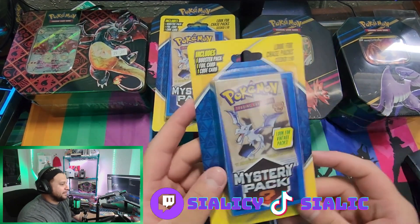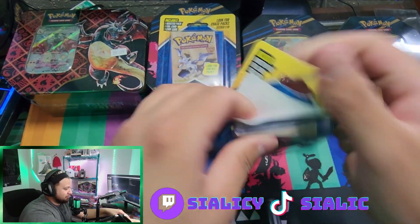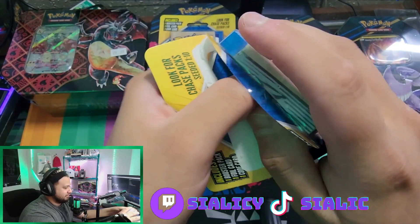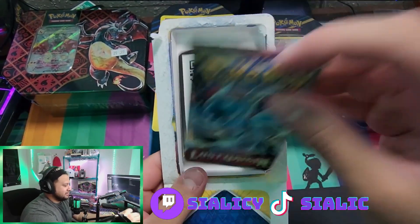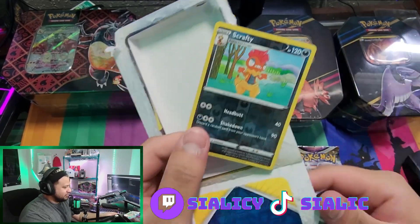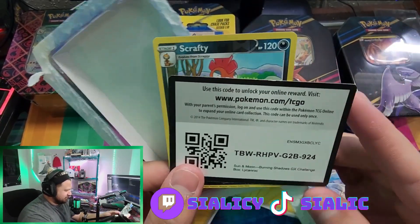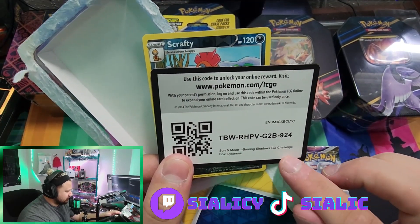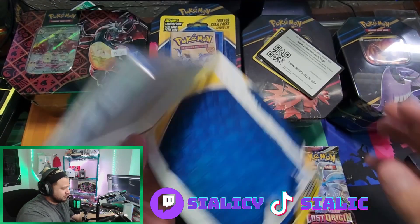These are the packs I got the Giratina from. I'm also thinking about going back down to the Pokémon Center vending machine — that was kind of fun. Next one: more Lost Origin, these are pretty much all Lost Origin. For our promo it is a reverse Crafty, and for the Sun and Moon Burning Shadows GX Challenge Box it's Lycanroc — a bunch of old Burning Shadows stuff.